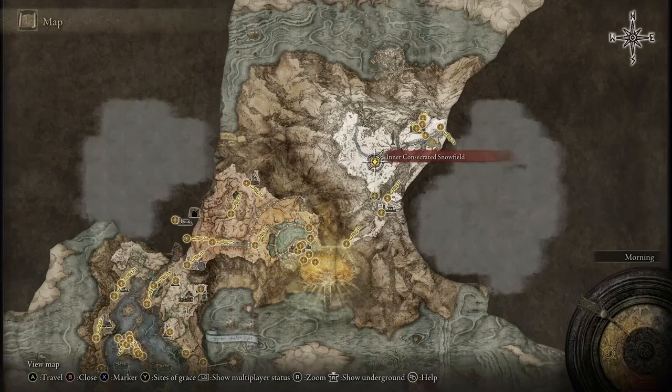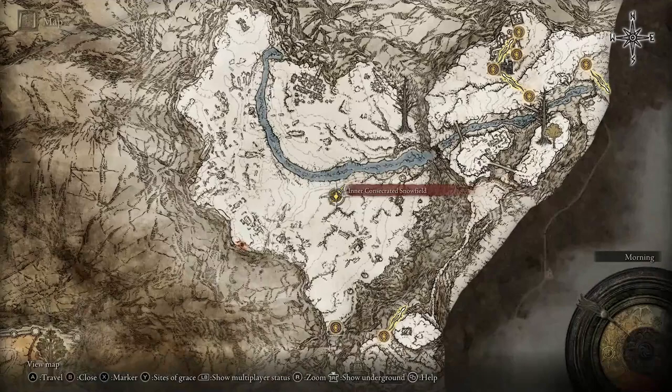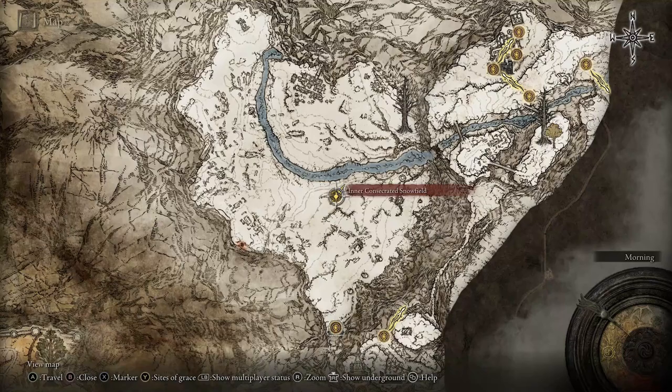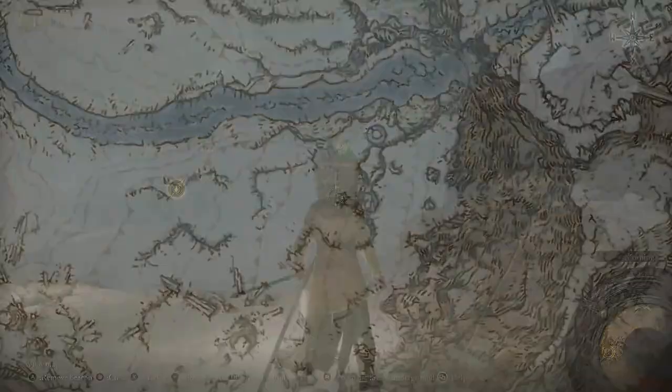From there, you're going to go all the way back to the Grand Lift of Rold, switch your medallion — on the Xbox at least just by pressing right on the D-pad — activate that, and it will take you to this path right here, the hidden path to the Haligtree. It's a bit of a snowstorm so it is hard to see anything, but if you keep proceeding forward you will eventually make your way to the inner Consecrated Snowfield.